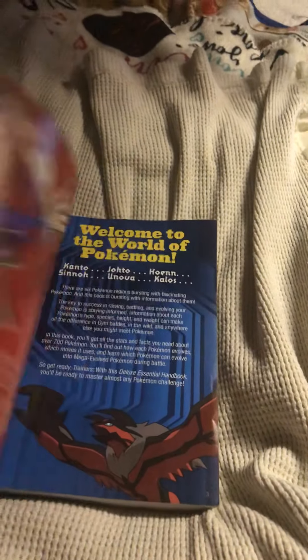This is going to be a little bit tough since I have to hold the pages down, but I think we can manage. Here we have how to use this book: its name, how to say it, its height and weight, the possible moves it can learn, the description, evolution, if it has a mega evolution, its type, and its region that you can find it in.